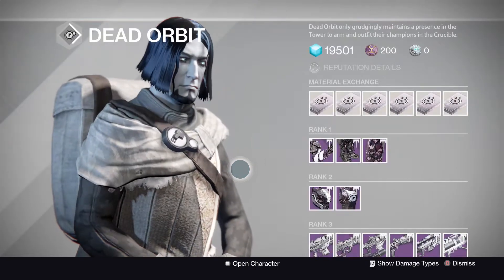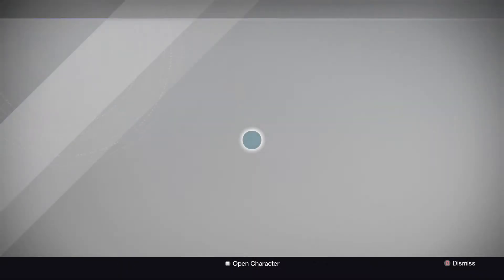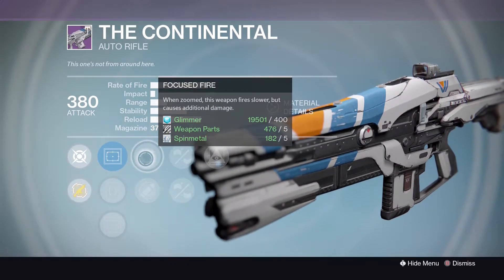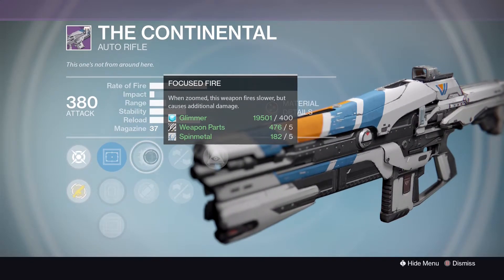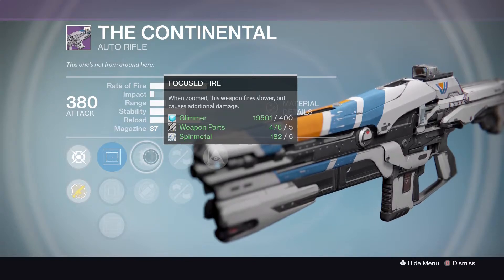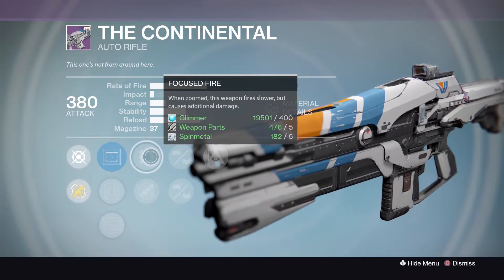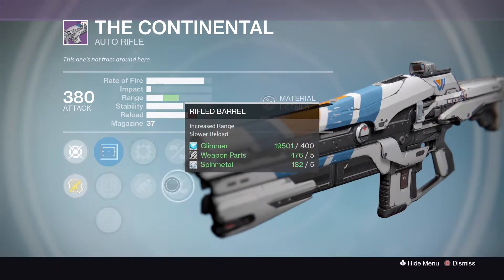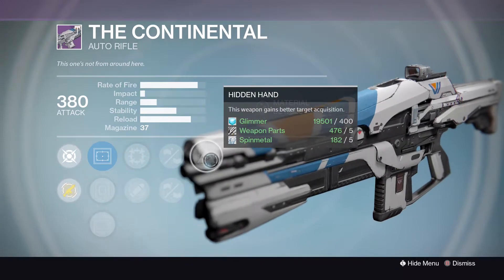Moving to the Vanguard. The Continental pulse rifle: Reflex, Quick Draw, OEG, Focused Fire, Eye of the Storm, Braced Frame or Rifled Barrel, Hidden Hand. Not sure how Focused Fire handles this rate-of-fire archetype, but Rifled Barrel will boost the range significantly - intrigued to see how it handles. Worth taking a look at.